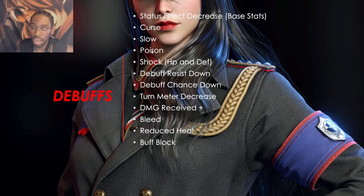Shock causes HP damage over time and also lowers your defense — about 6% or so. We're not focused on exact percentages, just what each effect mainly does. Debuff resist down makes a unit more susceptible to debuffs. Debuff chance down makes it harder for enemies to inflict a debuff on you. Turn meter decrease works just like turn meter increase but in reverse.